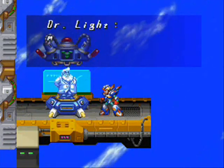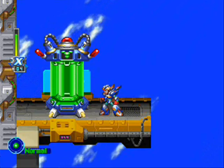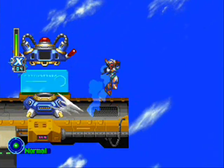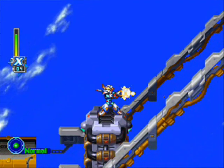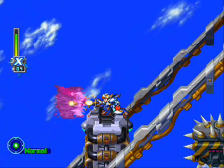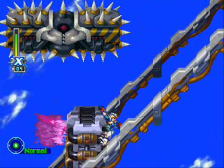The Gaia Armor body part — with the body part equipped, the damage you receive will become less. Dr. Light built X, and he just spent years building all these different armors after he made X. Jeez, Light, you need to get out more. You had to play fetch with Rush or something. But I digress.